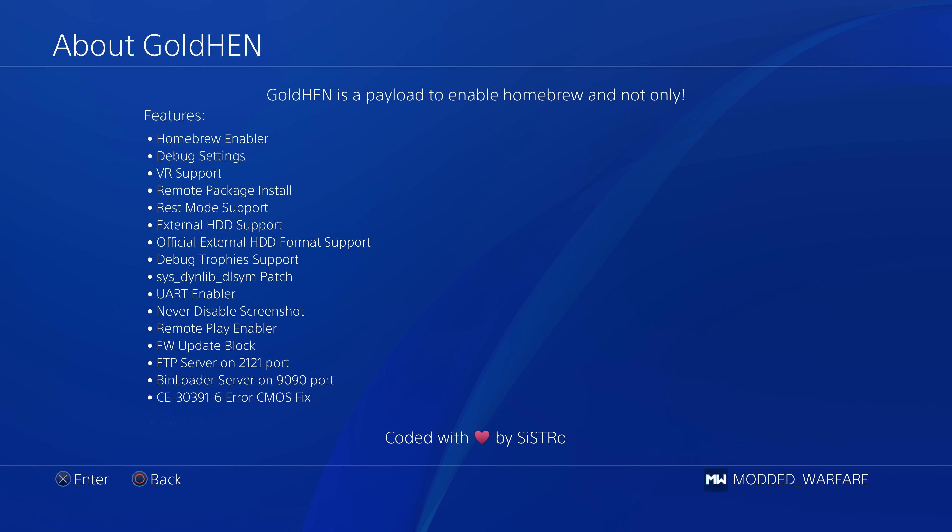As you can see, there's the obvious stuff: the homebrew enabler, the debug settings so that you can actually install your fake package files, VR support, remote package install, and REST mode support. The majority of this stuff was all available in version 1.1 as well, although this new version probably has some stability improvements for some of this stuff as well. But there have been a few additional changes here that were not in the previous version.